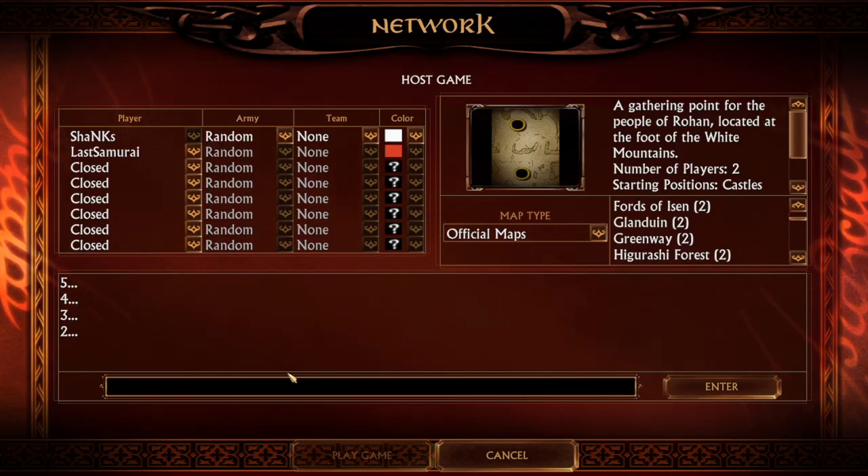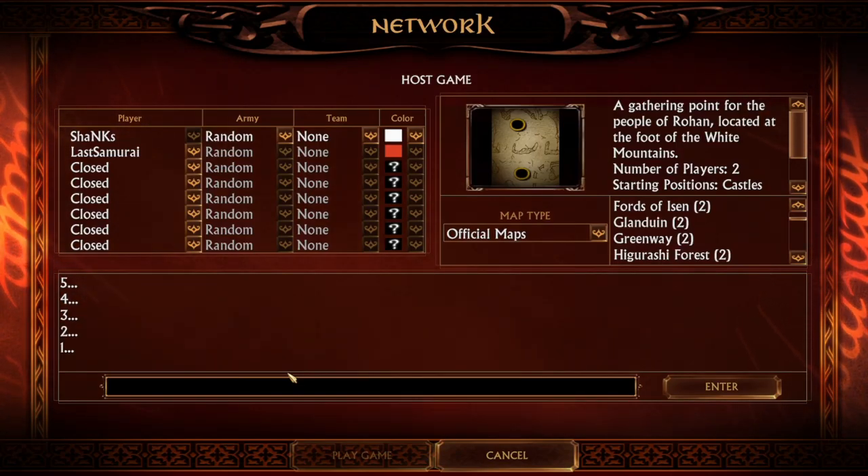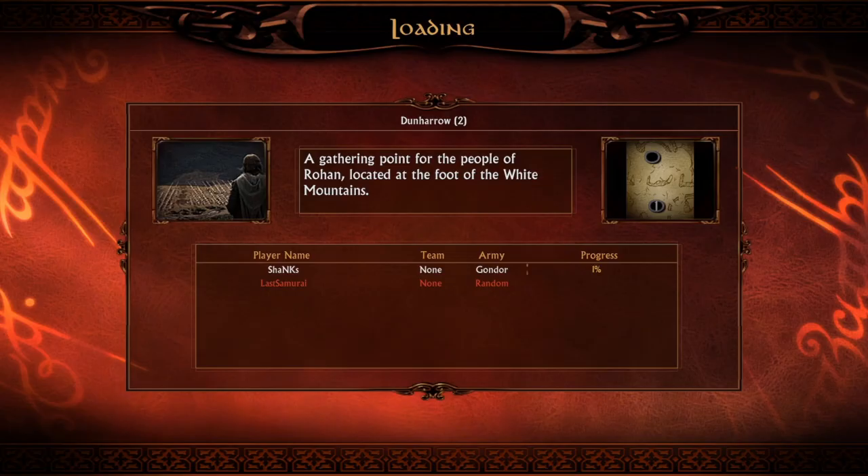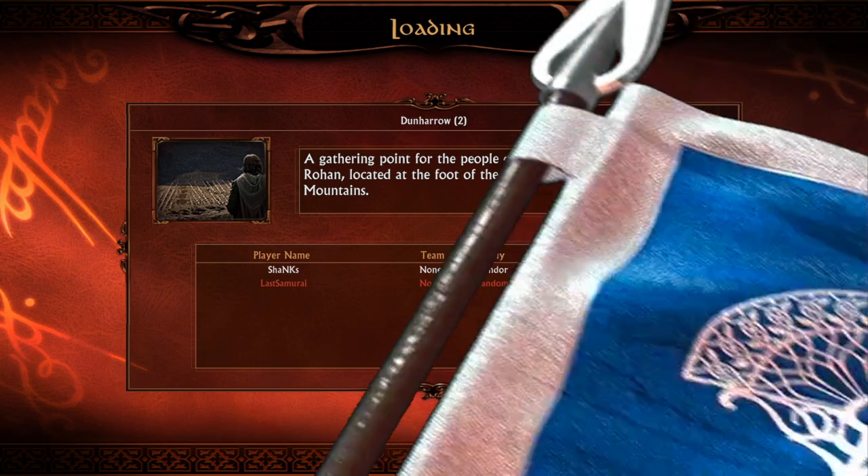Hello guys, today we are playing a 1v1 matchup on the beautiful map Dan Hero in Battle for Middle-earth 1 on patch 2.22. We are picking Random against Last Samurai, and we will get to play with the Gondor faction.